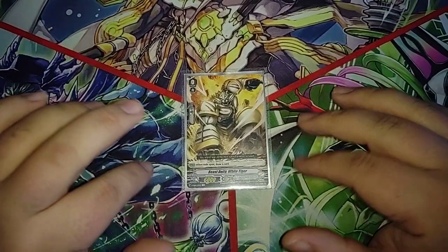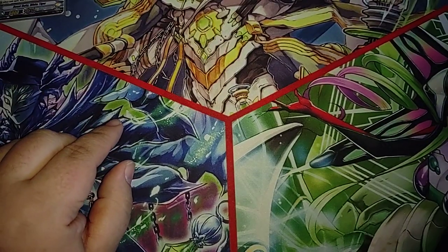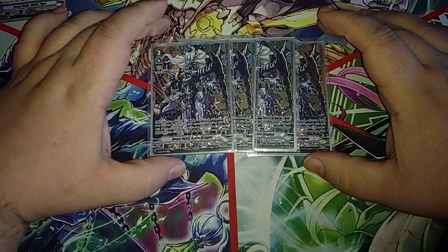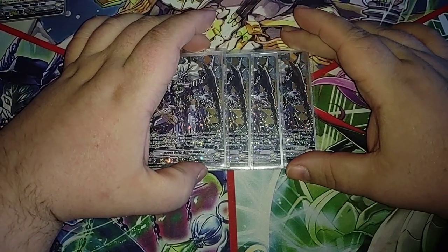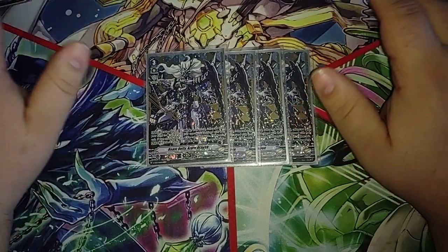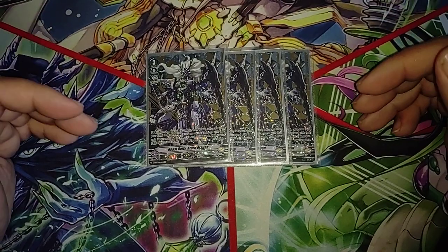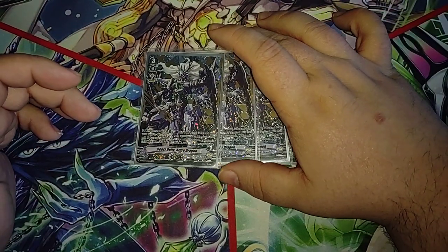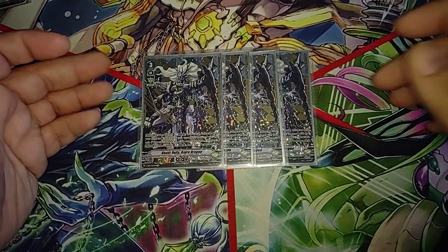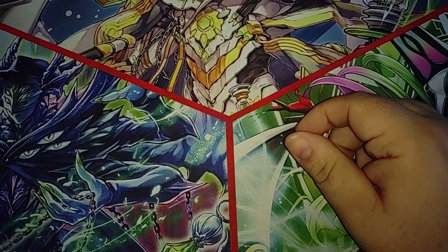Plus being able to draw a card to dig for your combo pieces is very helpful. On to our grade threes — we run a full suite, four Beast Deity Azure Dragon. We really need that Imaginary Gift Accel 2 to draw that card to dig for our combo pieces, plus if our opponent wants to give us early game counterblast, this allows us to draw, dig for an extra piece, generate an extra attack, and help us set up for our Buster turns.